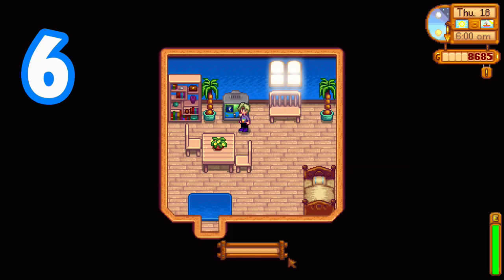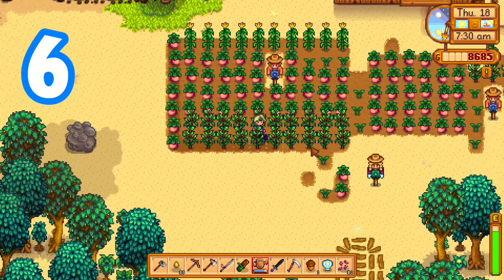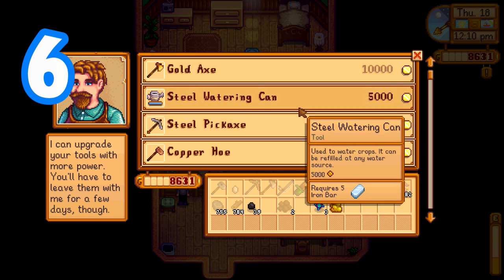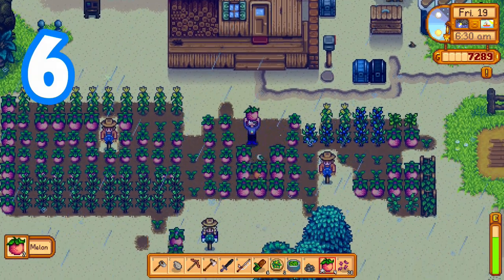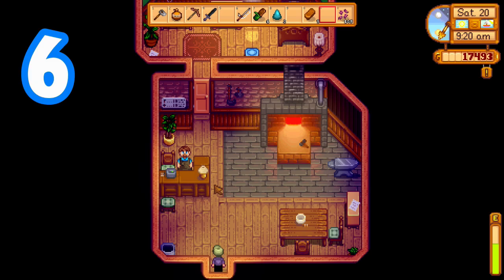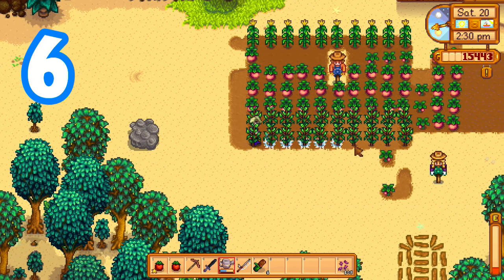The perfect way to upgrade your watering can is to water all your crops on a sunny day where you've already checked that the next day is going to rain. Make sure there's no festivals in between as well. Then give your watering can to Clint. The following day it will rain so you don't have to worry about watering your crops, and then the next day after that you can pick up your watering can and water your crops again if it's not raining on that third day.